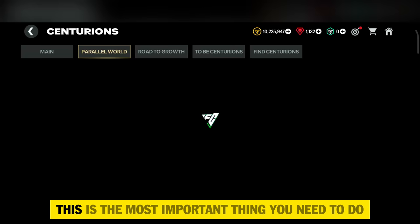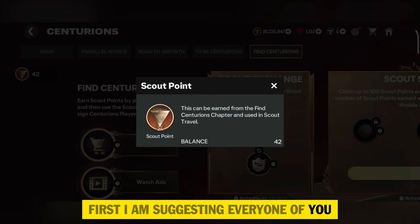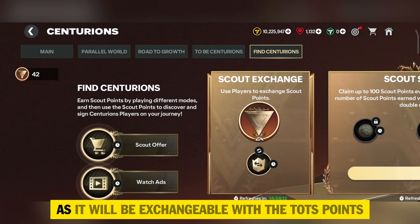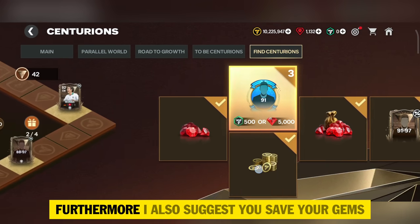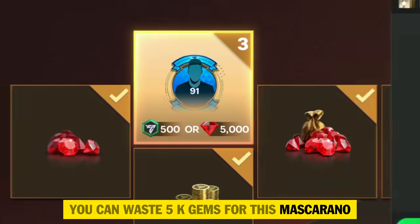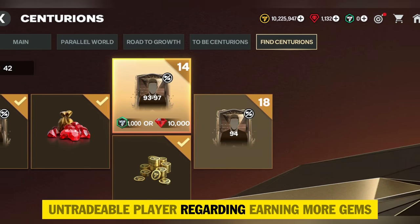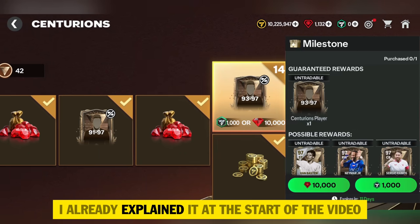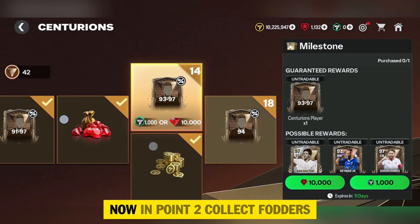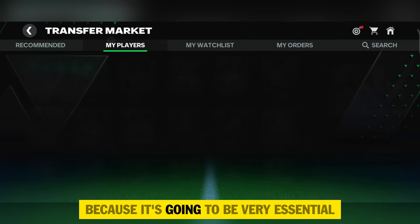Point two: save your tokens and gems. This is the most important thing you need to do. I am suggesting everyone not to waste scout points anymore, as they will be exchangeable for TOTS points. I also suggest saving your gems — you can spend 5k gems on Mascarano, but I suggest not wasting gems on an untradeable player. Regarding earning more gems, I already explained that at the start of the video.